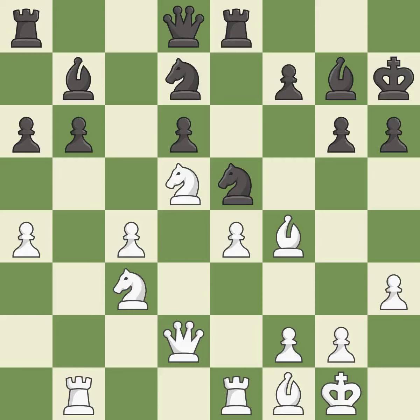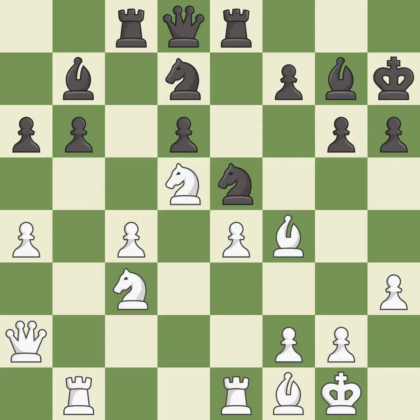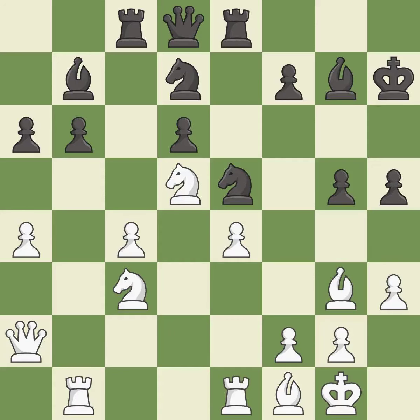Right on target — it is best. This develops a rook off its starting square, getting it into the action — it is excellent. The pawn is now adequately defended — it is best. This is not the right idea — it is an inaccuracy. This moves the bishop to safety — it is best. This threatens to kick a bishop — it is good. There were worse moves, but also something much better — it is an inaccuracy. This blocks the attack on a pawn that could have been captured — it is best.